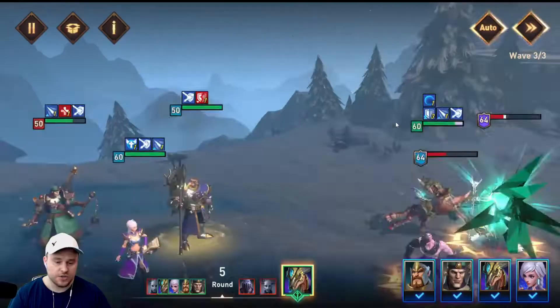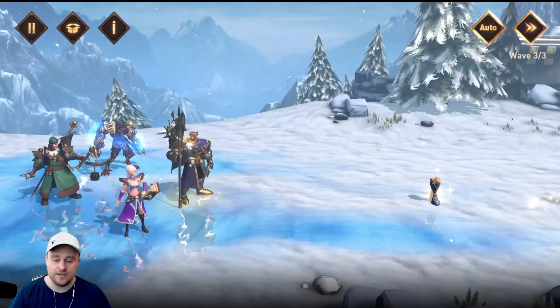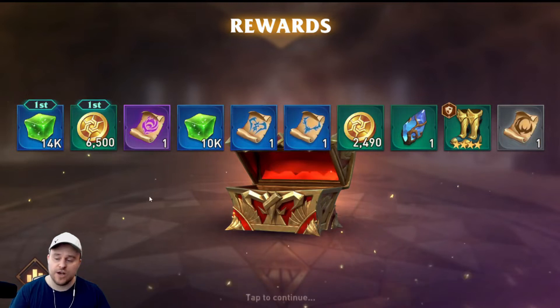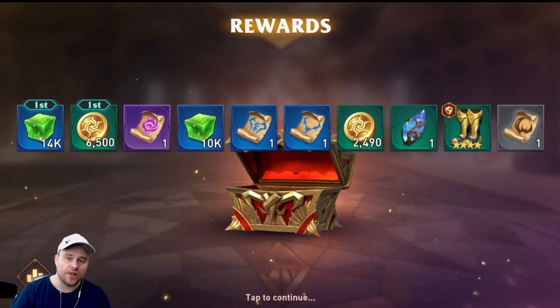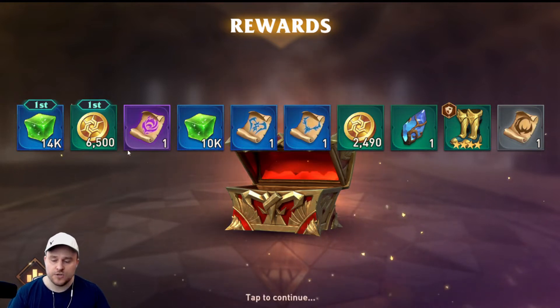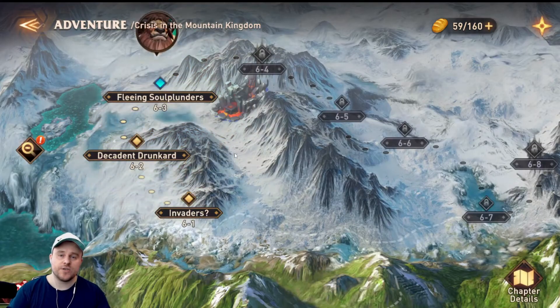Nathalia is just going to do her thing. Zalux is going to kill one — kill two of them. And just like that, stage two is down. We do get a ton of jelly — 14,000 jelly as a first-time clear. We actually get another 10,000 for our bonus and a bunch of scrolls. So this looks to me like a really good chapter to farm glyphs.